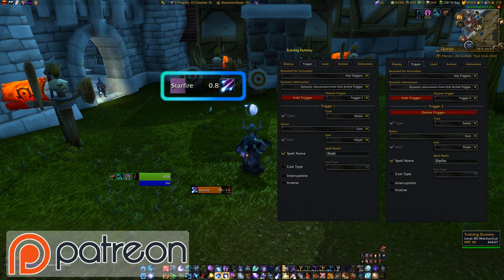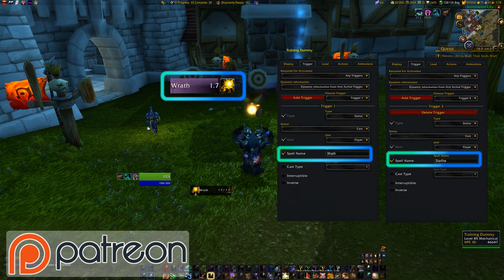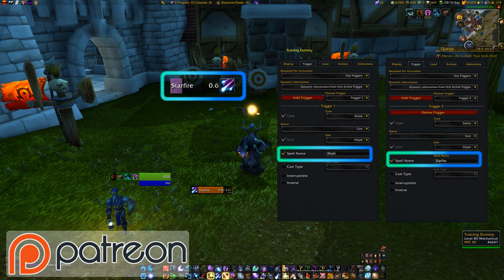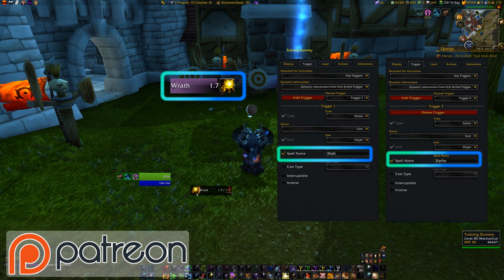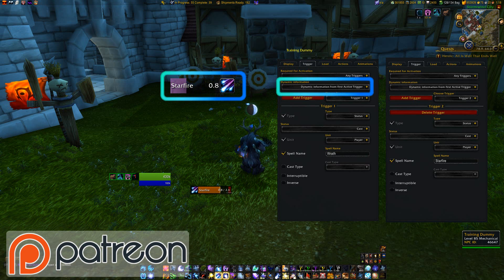For example, here I have an aura with two triggers that both trigger on a cast of a specific spell. You can imagine a boss that casts two different spells. Previously this wouldn't work as you would expect and would always show the progress information of the first trigger even if it wasn't actually active and had no progress. This is controlled by this combo box and the new default is to show the progress information from the first active trigger.